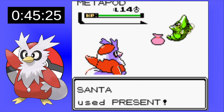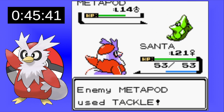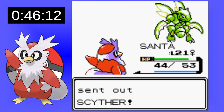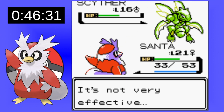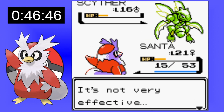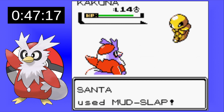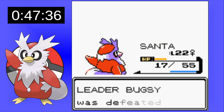I decide to use Present early on, but we end up healing the Metapod at full health, so it doesn't work out at all. I'm just going to stick with Swift because that's shown to be more reliable than Present. He starts the Fury Cutters later this time, giving us enough health to take it out with Swifts. Kakuna is next — I lower its accuracy so we don't get poisoned, and a crit Swift finishes it off.